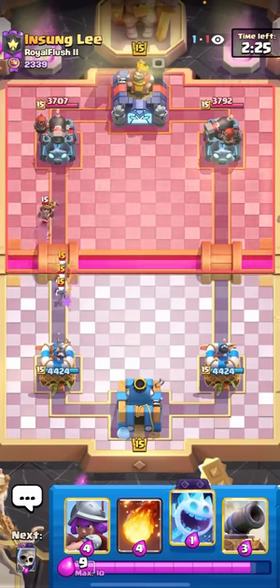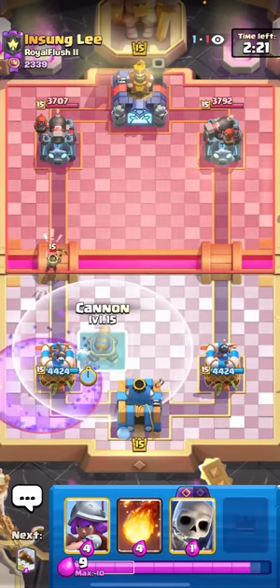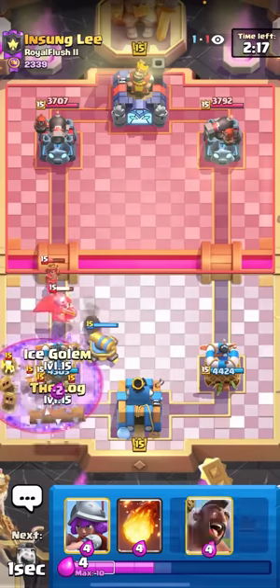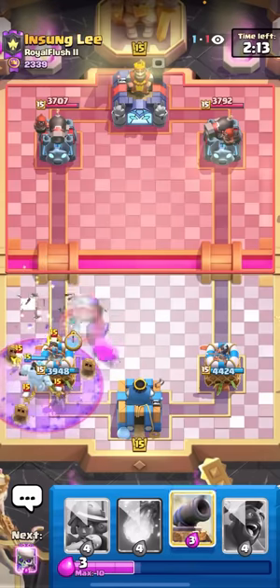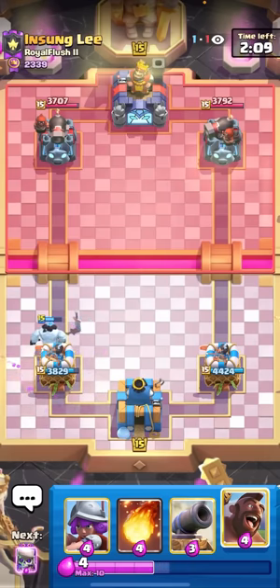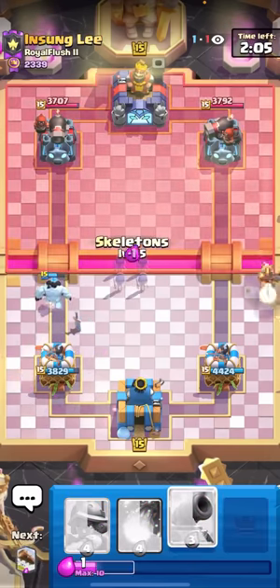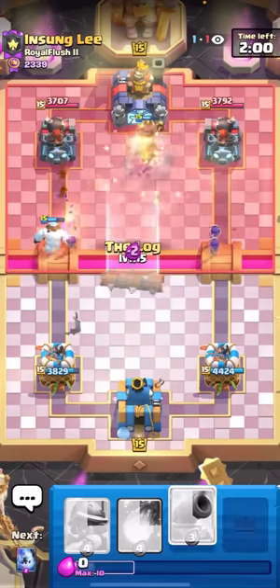I am against Insung Lee here - this guy's one of the best splash yard players in the game, so it's gonna be a pretty difficult matchup. I don't know if he's going to be running the evo bomber or the barbarian barrel. If he has evo bomber I can win, maybe if I activate my king tower without taking too much damage. But if he has barbarian barrel there's really no point - it's way too hard to beat splash yard players without activating your king tower if they're actually good.